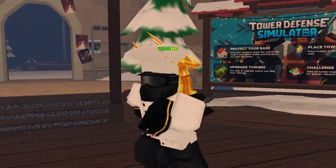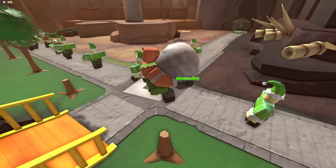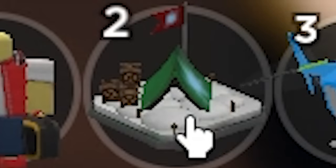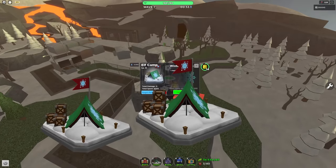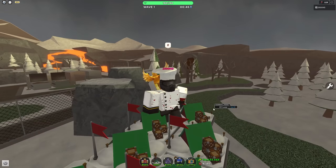So we all know the elf tower — it's cool, spawns in a bunch of armies. Hear me out: what if I just place down a hundred of these towers? Usually the deal is that you can only place down two elf camps, but I'm obviously not doing that. Alright, time to see what happens.